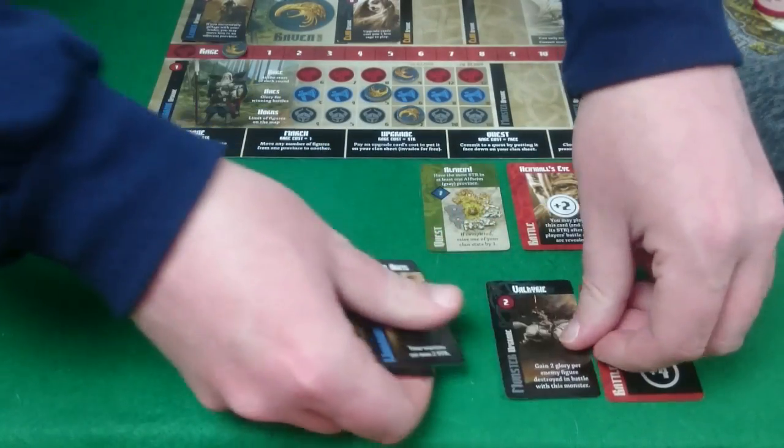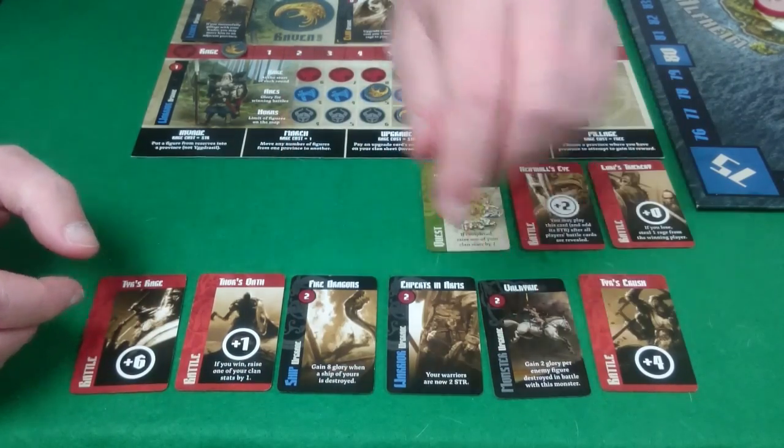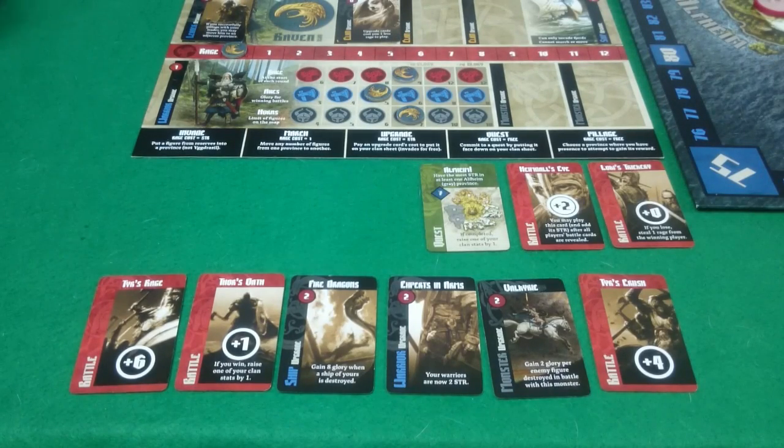The cards Pixel gives me are: Tears Rage, a plus 6 battle card; Fyr's Oath, a plus 1 battle card — if you win, raise 1 of your clan stats by 1; Fire Dragons, gain 8 glory when a ship of yours is destroyed; Expert in Arms, your warriors are now strength 2; Valkyrie, gain 2 glory per enemy figure destroyed in battle with this monster; and Tears Crush, plus 4 battle.